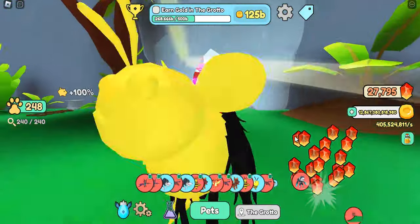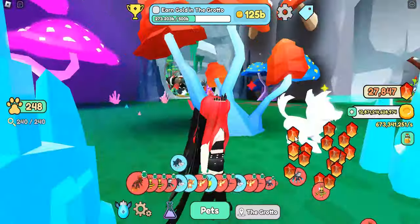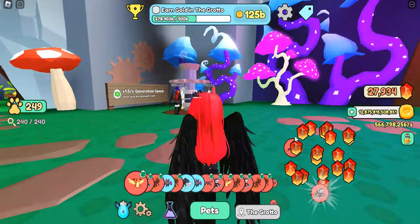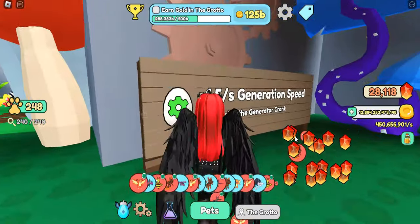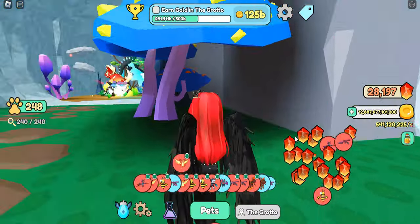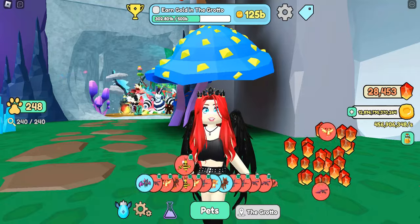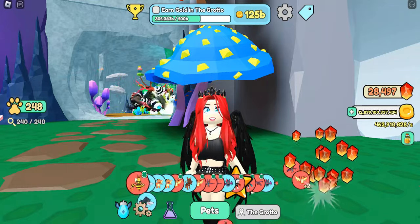Now let's get to the biggest part of today's update — it's located back here in the Grove. Some comments I've been seeing show people are either really loving this or not liking it at all, so I'm gonna try to break it down and give you some ideas about why this could be great. This is called the generator crank, and it has taken the place of the eggs — you no longer have your common through prodigious eggs that you can stand and hatch here in the Grove.